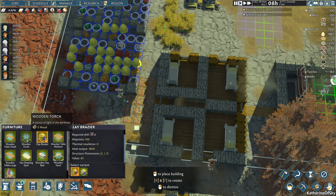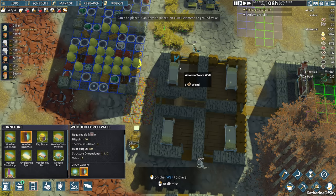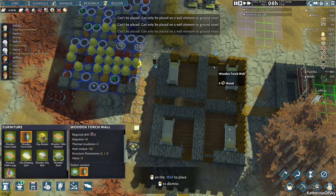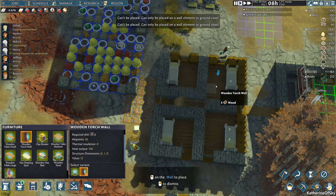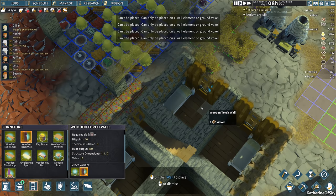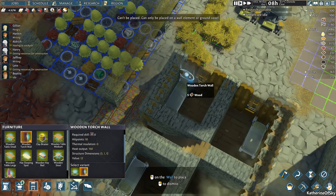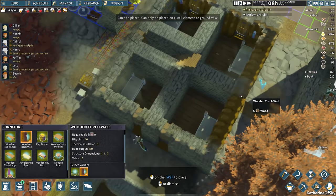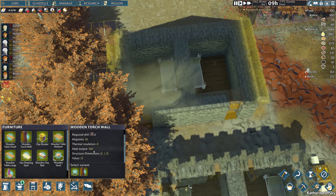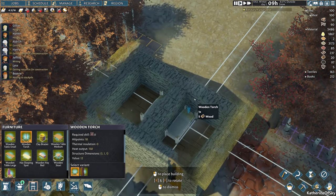I'm also going to put some wall torches in our bedrooms here. Can only be placed on a wall or ground voxel. It doesn't like me placing it on this wall element either. Oh, like that — I see. So we can place it above the head of the bed. That seems completely safe. Never mind about ashes dripping into faces, or sparks — none of that kind of thing. We wouldn't worry about that. Definitely not.